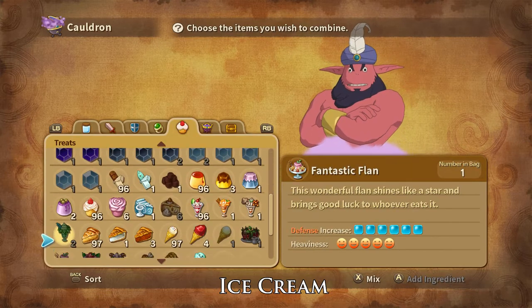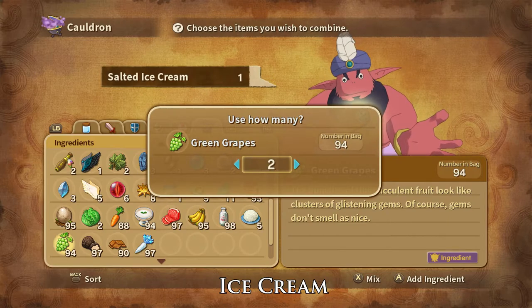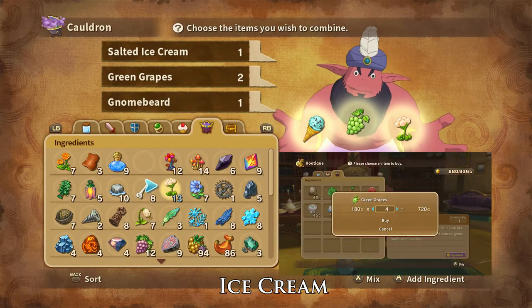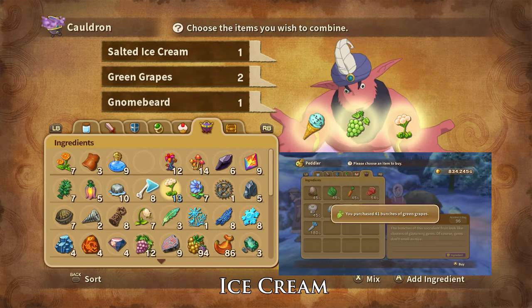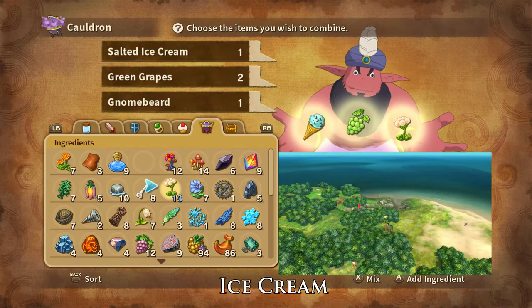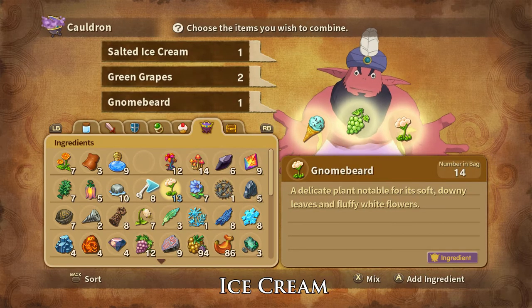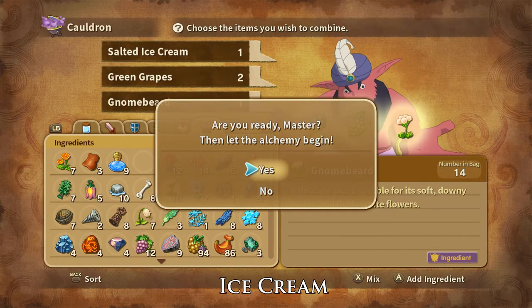Soft Scoop Ice Cream can be crafted with one Salted Ice Cream, two bunches of green grapes, and one gnome beard. Green Grapes can be bought at the Hamelin Hutique and Yule peddler and are dropped by and stolen from Captain Zombos. Gnome Beards can be foraged for in Tahiti and Shipwreck Shore and are dropped by Jack Robots and stolen from Trapper Snappers. That is how you craft Soft Scoop Ice Cream.